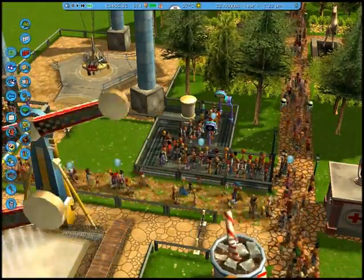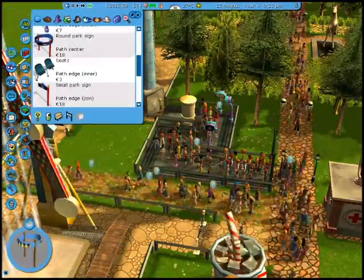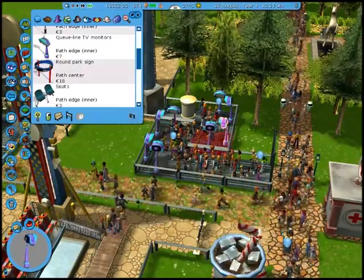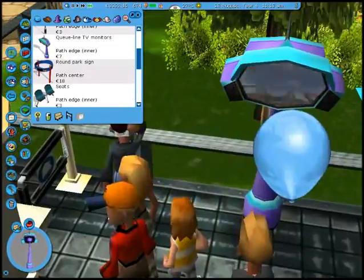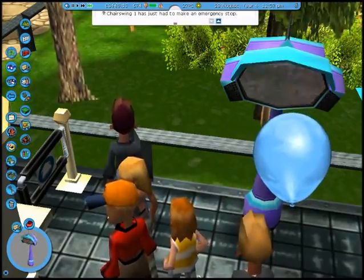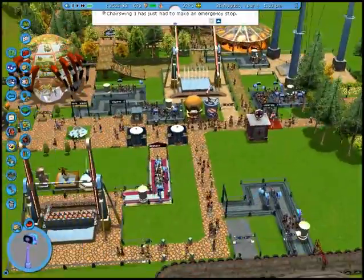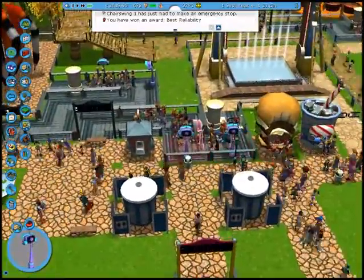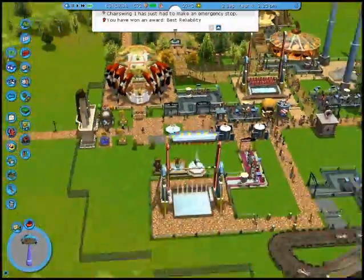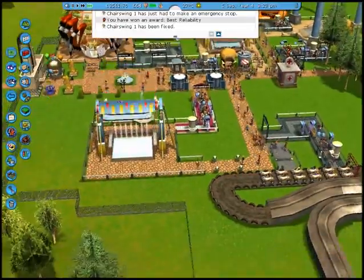Let me make sure that people feel justified to stand here in the line by plopping down some... Oh look! It's a roller coaster tycoon ride! Or something from Six Flags — it could be anything.